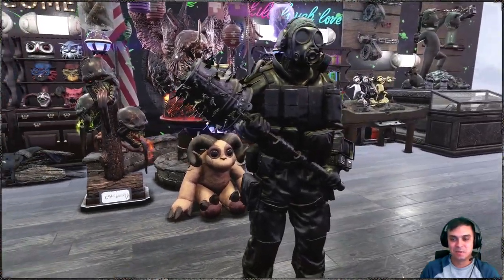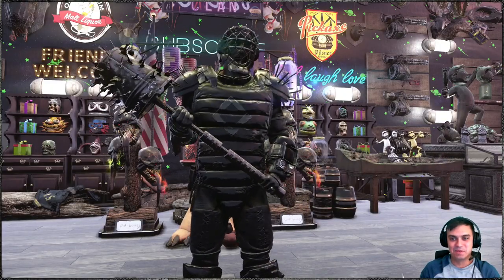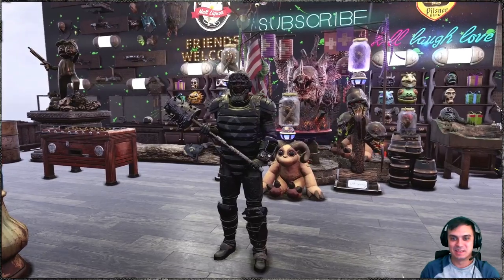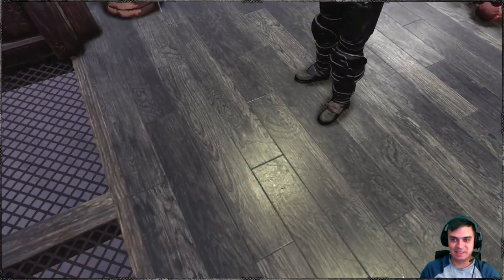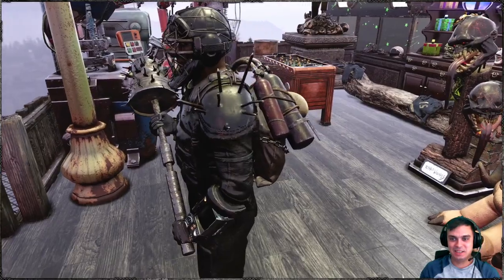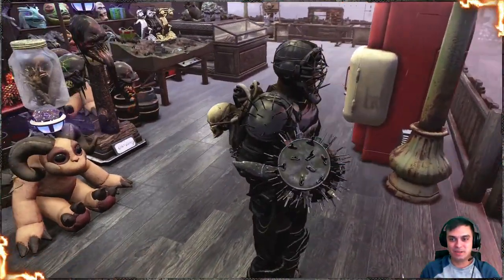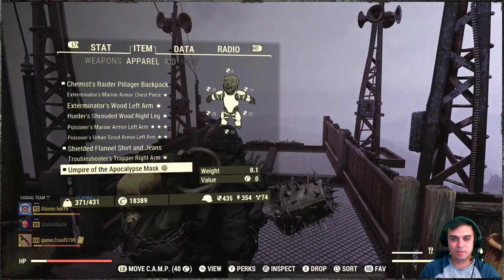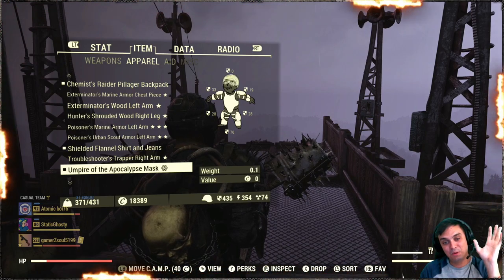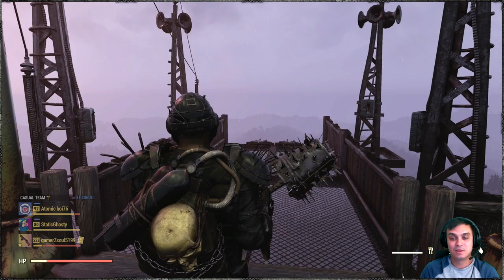That actually looks really nice. I think it would look even better with an outfit. I really like this combo — spikes, spikes, spikes, and more spikes. This is the best outfit that actually matches this weapon skin. It's darkish, it's spikish. All I need now is a spiky backpack. If you're wondering what outfit this is, it's from the Atomic Shop — I think it's the Empire of the Apocalypse mask and Empire of the Apocalypse outfit.